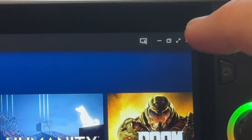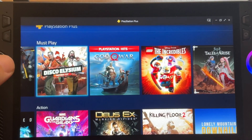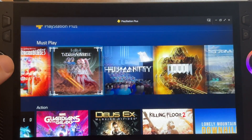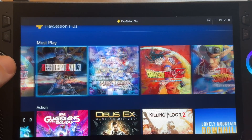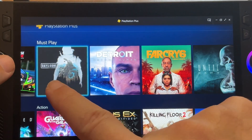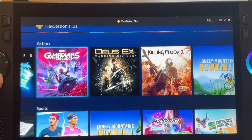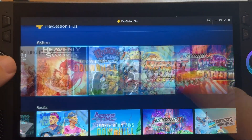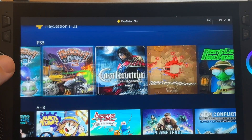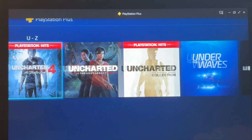We may also want to make the app full screen by tapping the expand icon. There are some great games included here, such as God of War, Resident Evil 2 and 3, Sackboy, Spider-Man Miles Morales, Days Gone (which is so underrated), Ghost of Tsushima, Death Stranding, Guardians of the Galaxy, PS3 classics like the Ratchet and Clank games, the fantastic Uncharted games, and many, many more.